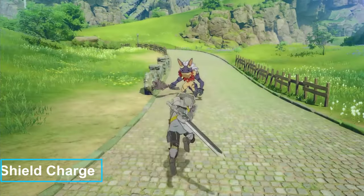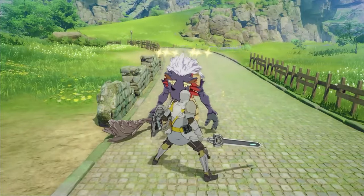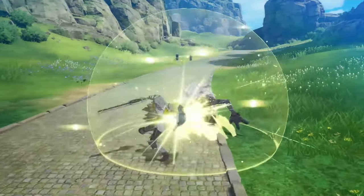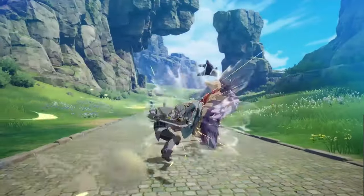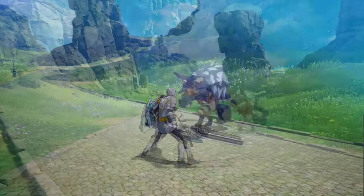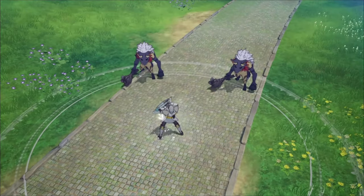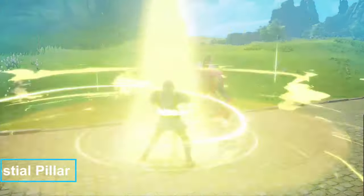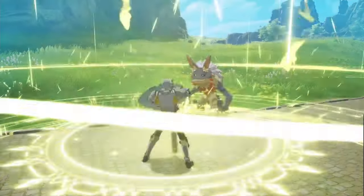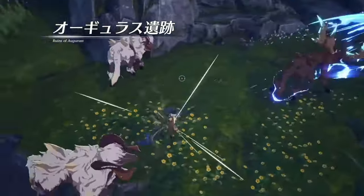Shield Charge uses your shield to charge forward, hitting and stunning enemies in front of you, though you cannot use it from the guard state. Sunrise Charge rushes toward enemies with your shield dealing light damage and can be charged from level one to three — level two triggers a second combo, and level three does a third combo and puts a holy debuff on the opponent. Blow Beat is an AOE circular shockwave around you that taunts enemies. Celestial Pillar summons a light pillar dealing continuous ticking light damage to enemies within range. Divine Slash sends a slash wave directly in front of you.